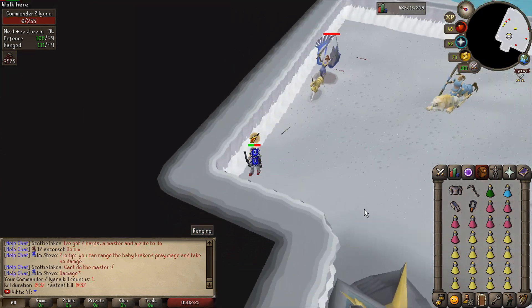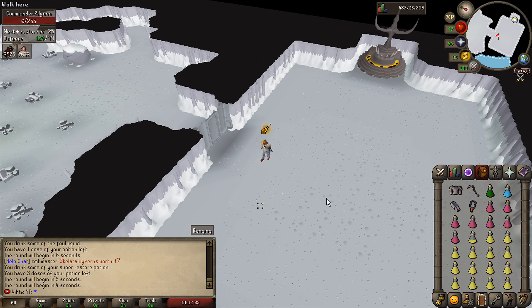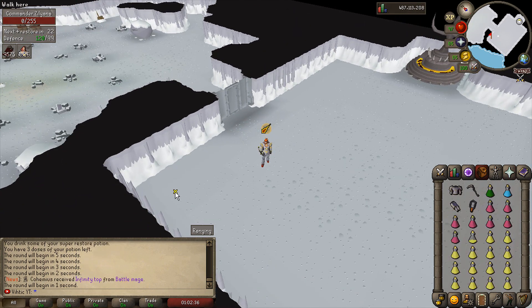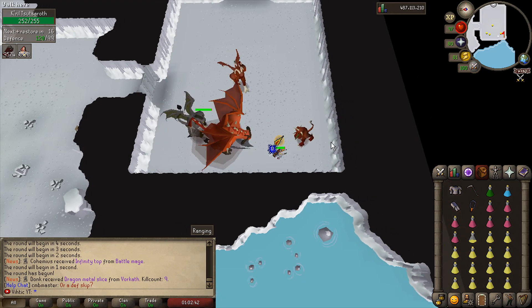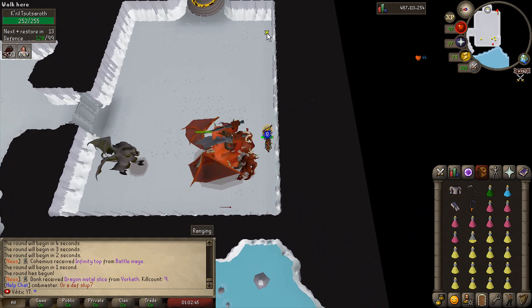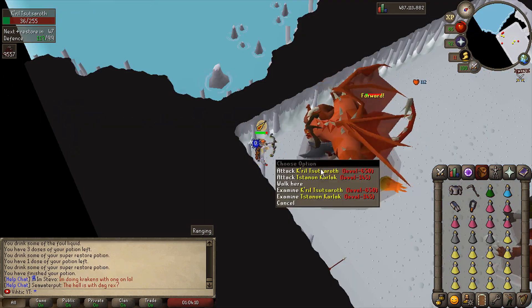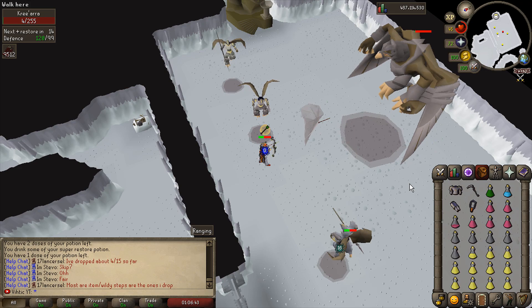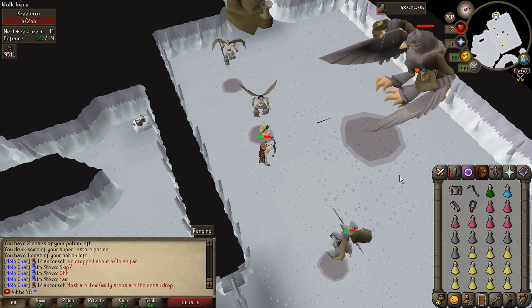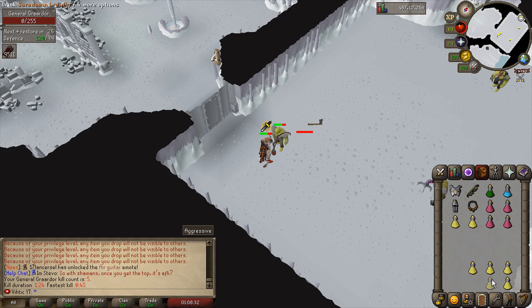The Zilyana fight shouldn't hit us too much — just doing the run-around-the-room strategy. Already starting off with a 57, and she's dead. Didn't use a lot of food. Now this is Kril — usually teamed, not a lot of people solo him. I'm going to try protect from mage and run away from his melee attacks. We're taking almost no damage. Kril's dead. Used a decent amount of food but not too bad.